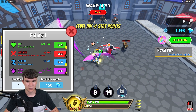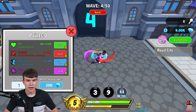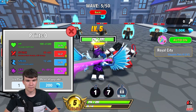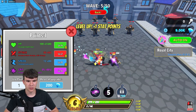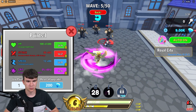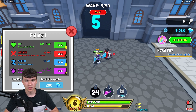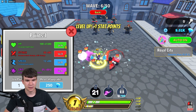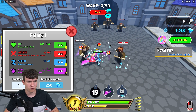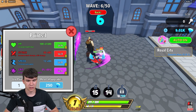HP looking pretty good. Damage-wise, we are still one-shotting these, so we don't really need to worry about that. I'm going to turn on this little spinny one over here because that will help us do a bit more damage. We have another point to spend — I'm going to put that in attack. I feel that might be the one to go for. Let's just continue doing all this sort of stuff.